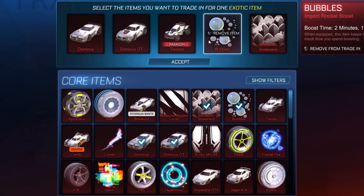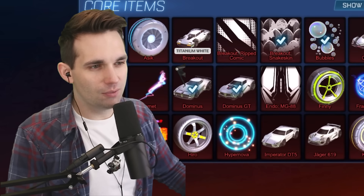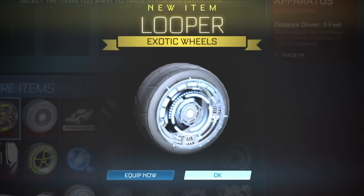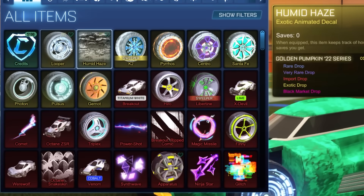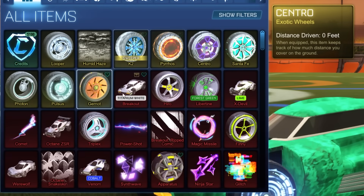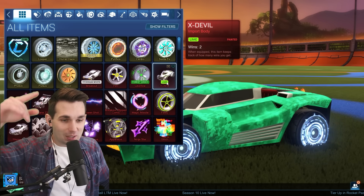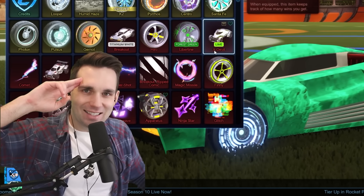You know what guys, one of these Snakeskins is about to get sacrificed so we can make this trade-up. We only have about a 20% chance of getting it from a golden item, but we're shooting it anyway. The Loopers — he didn't have these, W! Whoa, actually that's a lot to look at. I mean, we got him a lot of items. He didn't have an exotic and an import — we got him a lot of items this video. Let me know what your favorites were down below in the comments, leave a like, subscribe, and I'll see you guys next time.